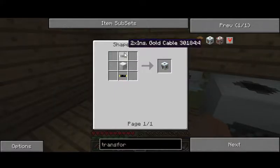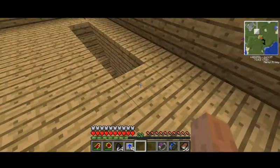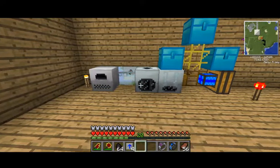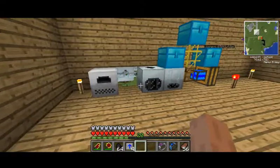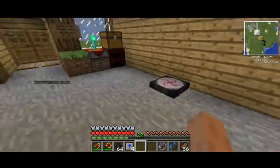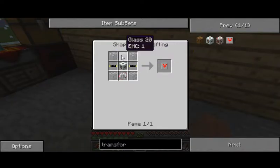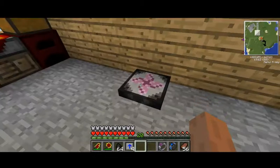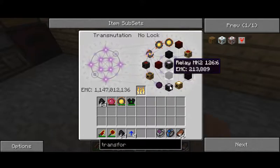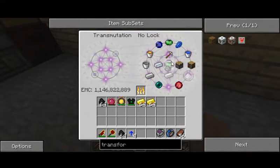Instead of making a transformer I'll just make - one, two, three, four - I'll make like four of these. I need to make a new macerator. It's gold, glass, iron - just loads of gold and glass basically. Then some glass. I want to make the rest of the nano suit today, I don't want to drag it out.